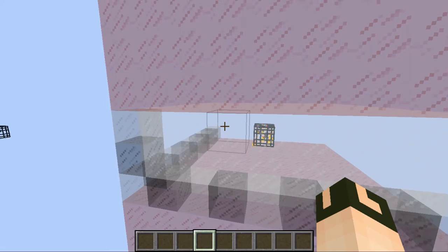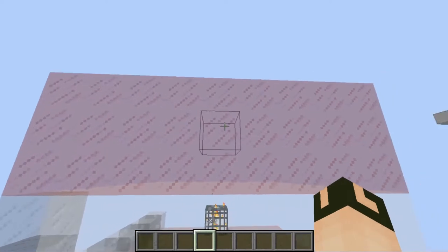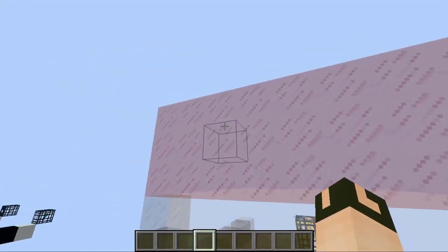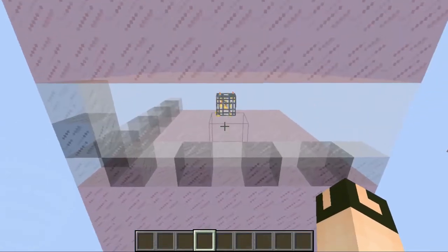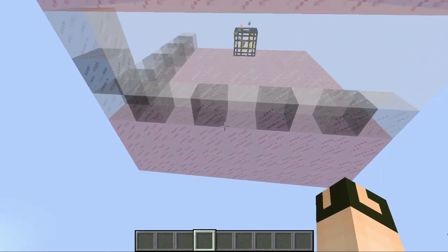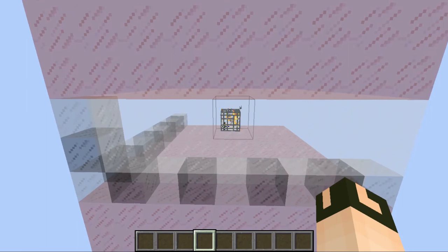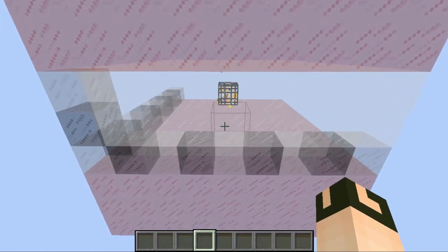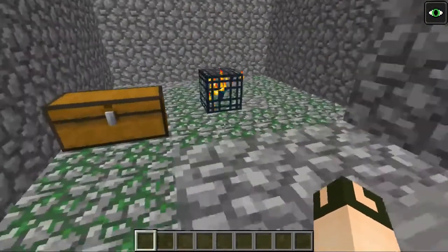Another thing with mob spawners: when it spawns, it's going to look for other mobs of the same type in a 9 by 9 by 9 area around the spawner. If it finds mobs of that type in that area, it's going to start the sequence over — another 10 to 39 seconds. So we want to get mobs away from the spawner as quickly as possible so the cycle can restart and we can get more mobs into our grinder.